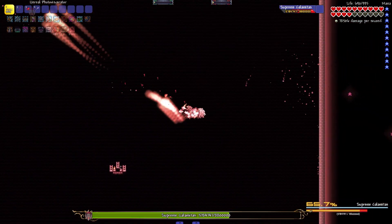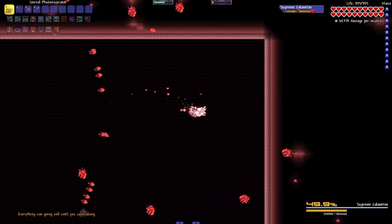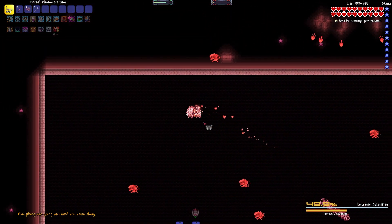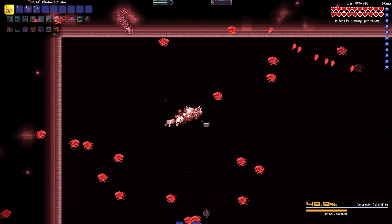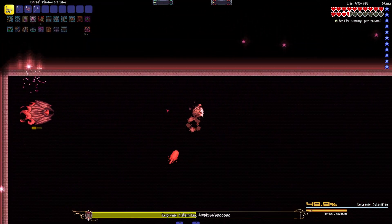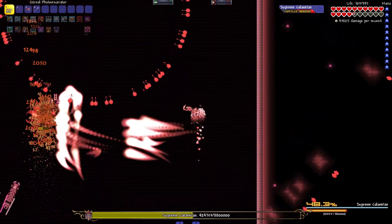This phase ends at 50%. At 50%, another bullet phase begins — this time, instead of the smaller giga blasts, the larger ones are fired. This bullet hell is significantly harder than the last ones, and you want to be really careful here as the large giga blasts are very dangerous. After this phase, you can damage the boss again, and you will see the larger giga blasts in all bullet phases after this one.